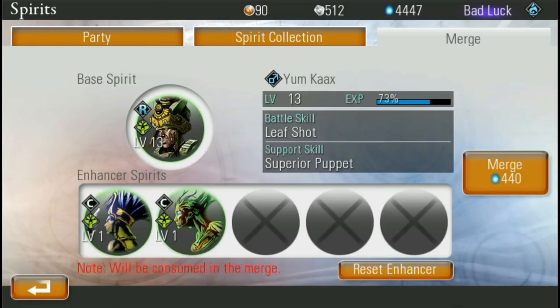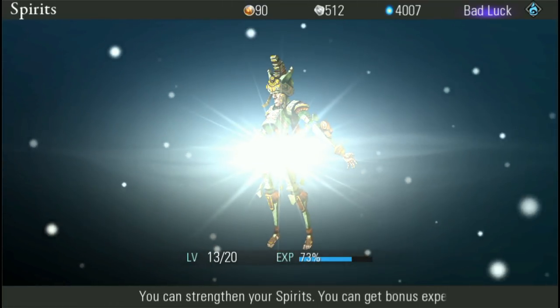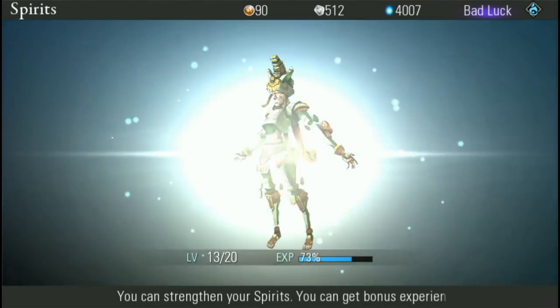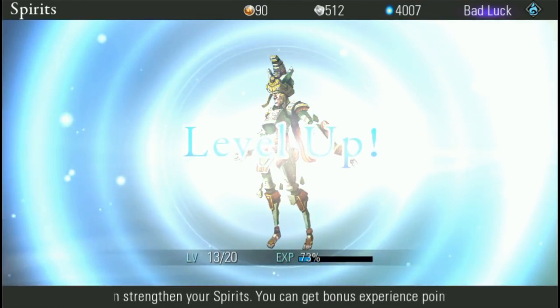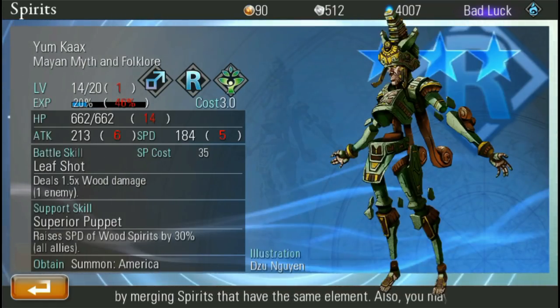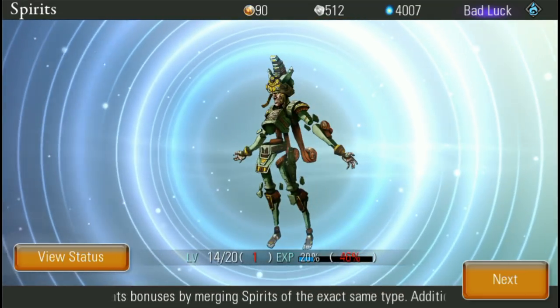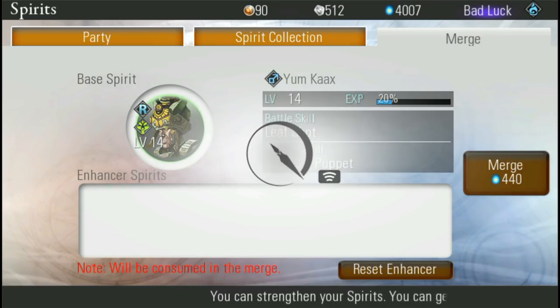Alright, that'll get rid of some of them, so we have at least some space to get some free guys. We got to level up — you can view stats whenever you level up, it'll show you the things that get boosted. My HP went up 14, more attack, more special defense. Let's get into a battle.